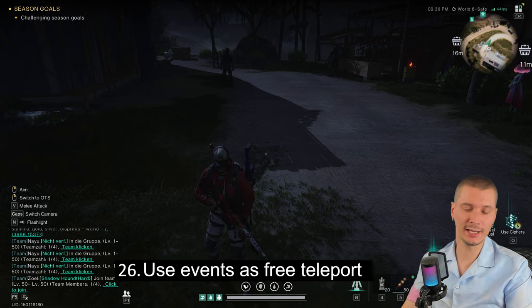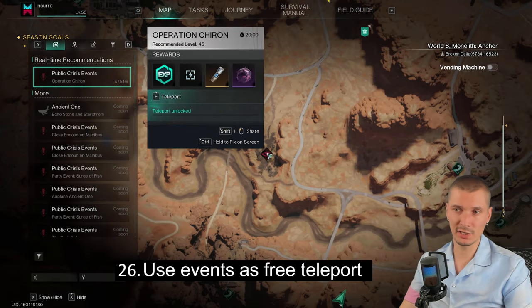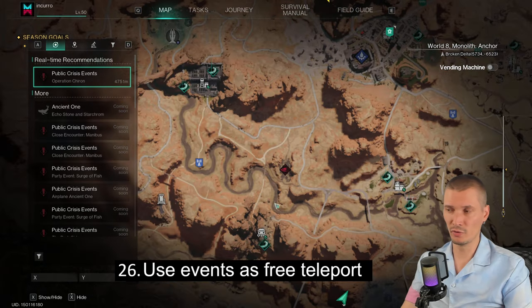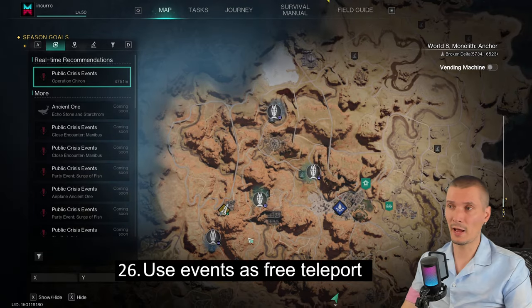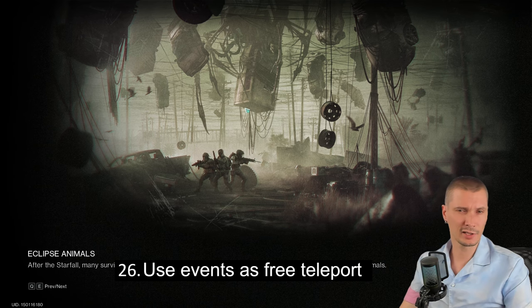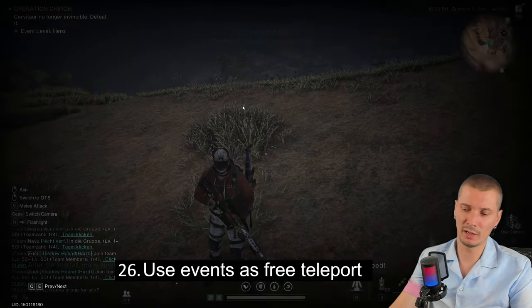Use events as a free teleport. Later in the game teleporting costs a lot of energy links. Any active crisis event on the map has a free teleport button — it doesn't cost anything regardless of whether you participate. If you need to get somewhere near an event, teleport there for free. From there you can jump to the nearest tower and keep moving. It's a good way to save money, especially in early to mid game.